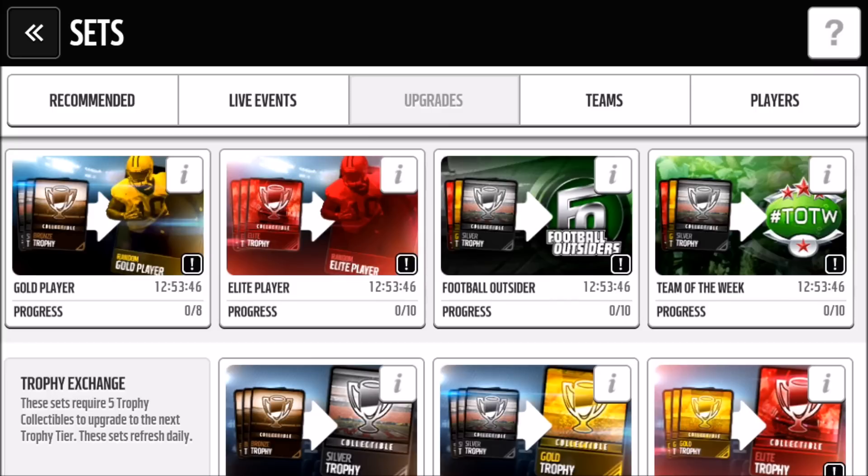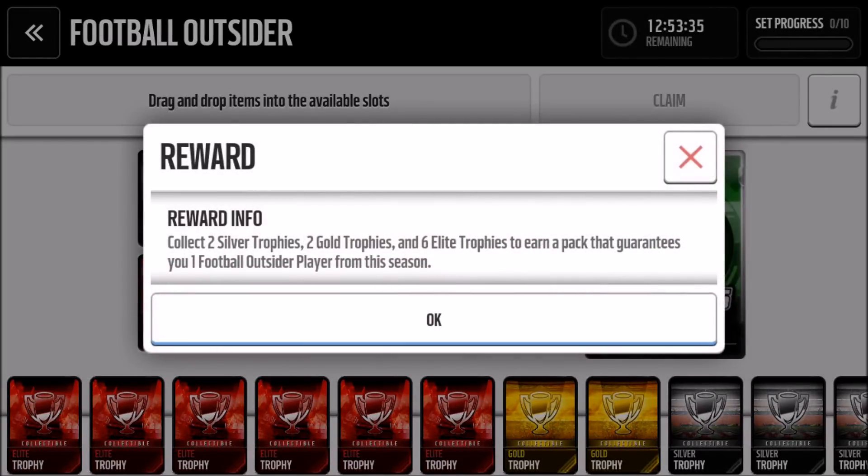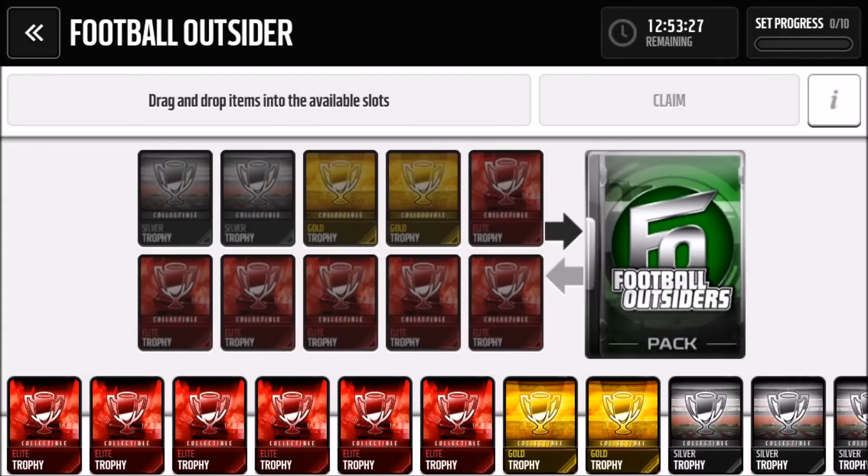So the set requires two silver trophies, two gold, and six elite trophies. If you click the little eye icon it shows those requirements. It guarantees you one Football Outsiders player from the season — just like the Team of the Week set, you get one player from the whole season.